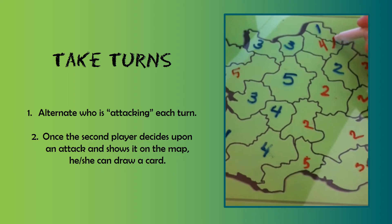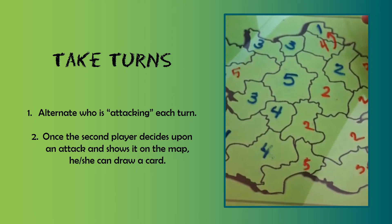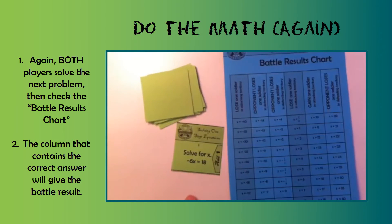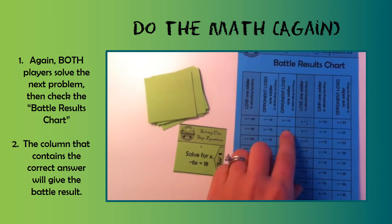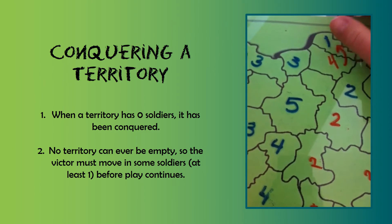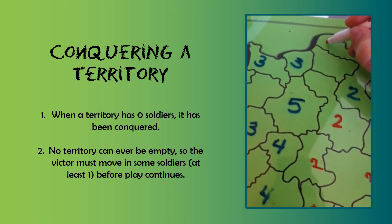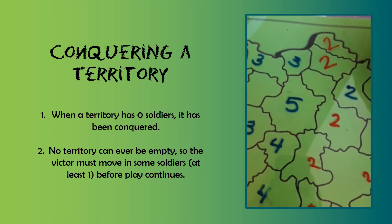The opponent, the other player, chooses and lays out their attack. Once they show it they'll draw the card and solve the math problem to see what happens with their battle. For this new card you both solve the problem or answer the question, check the results, and that column will tell you that the defending army this time loses one soldier — which is all they had anyway. So with the last soldier in that territory gone, it's been taken over — the red player now has both the territories. Since neither one can remain unoccupied, the player must decide how to split their four soldiers between the two territories now.